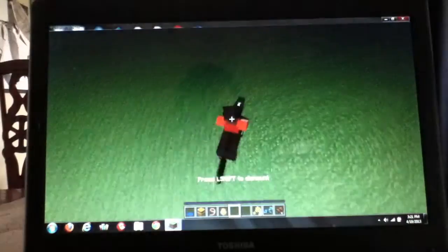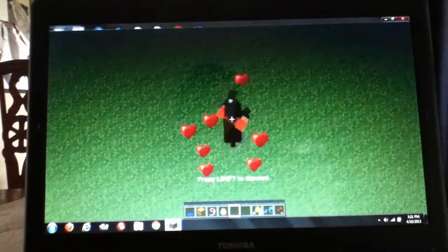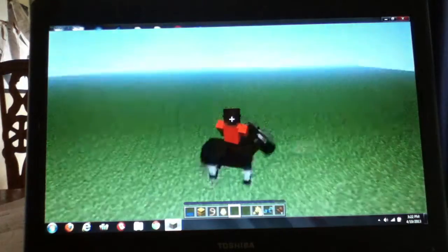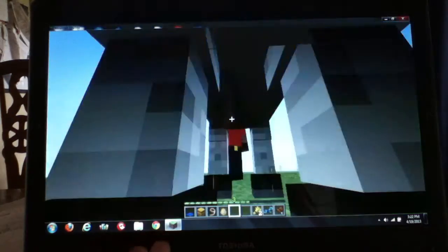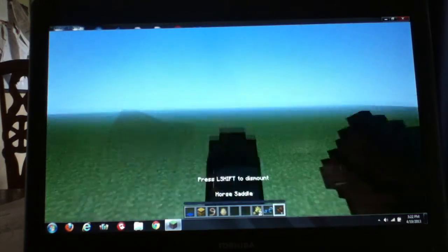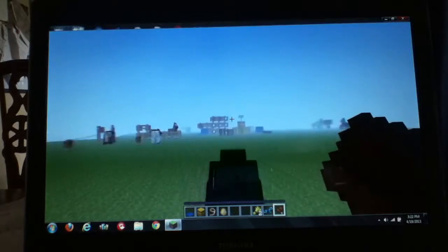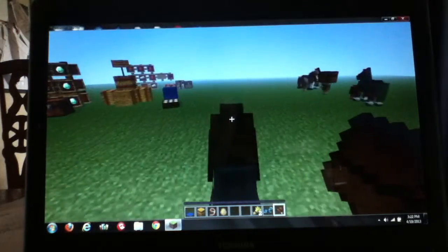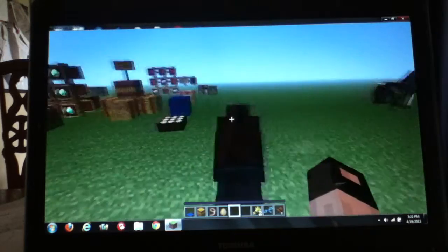Not yet, but let's hope soon. We just gotta keep getting on. There we go — that shows that he's tamed. We cannot actually ride him right now until we give him a horse saddle. Now we can control him just by aiming and using WASD. With the spacebar you can actually jump with your horse — that was like a maximum jump, first try too.